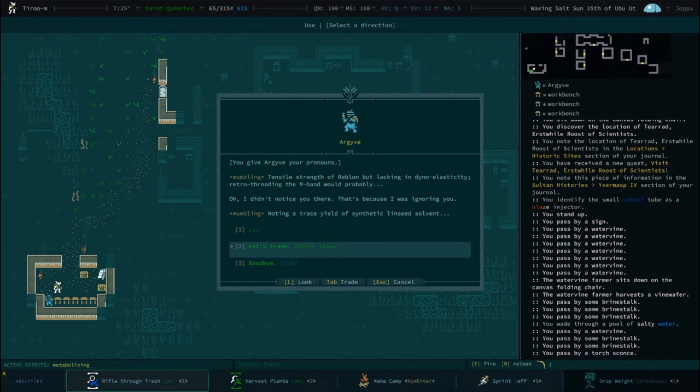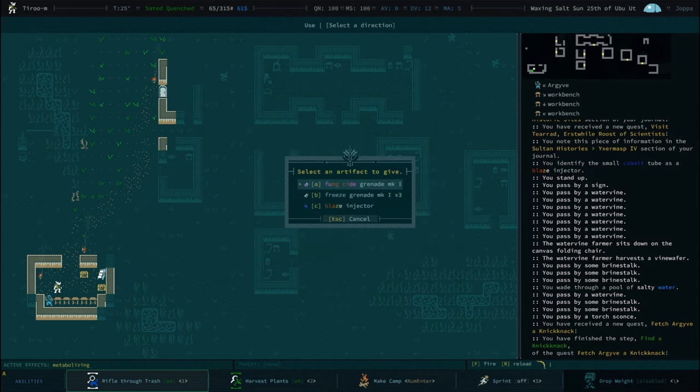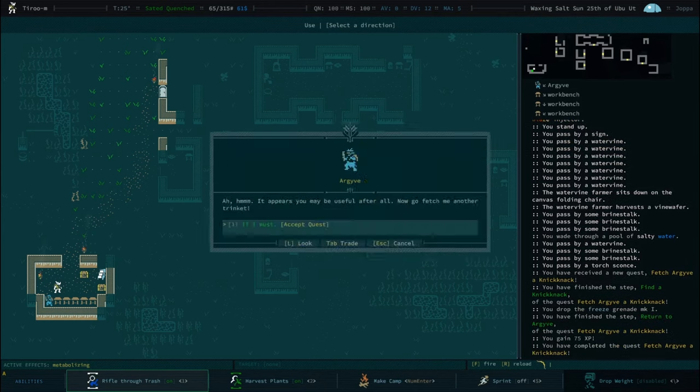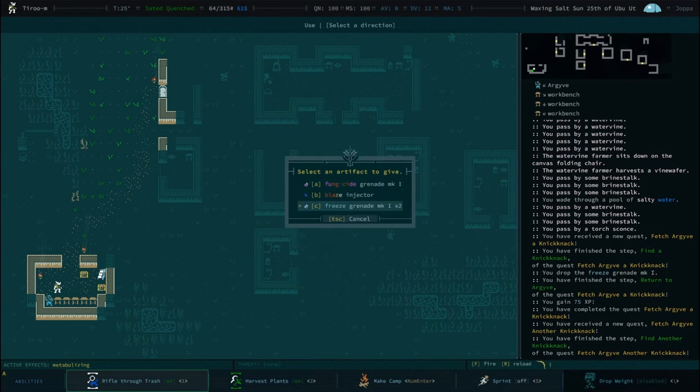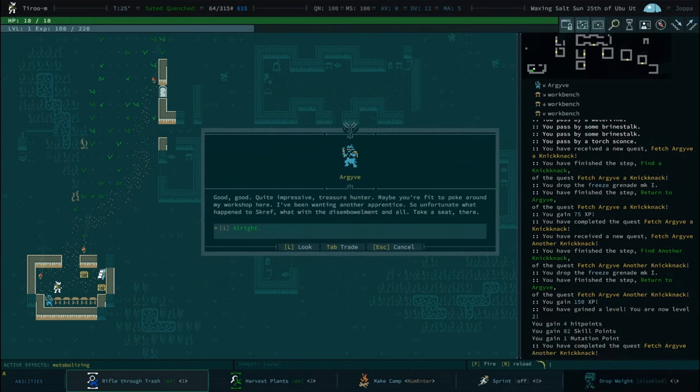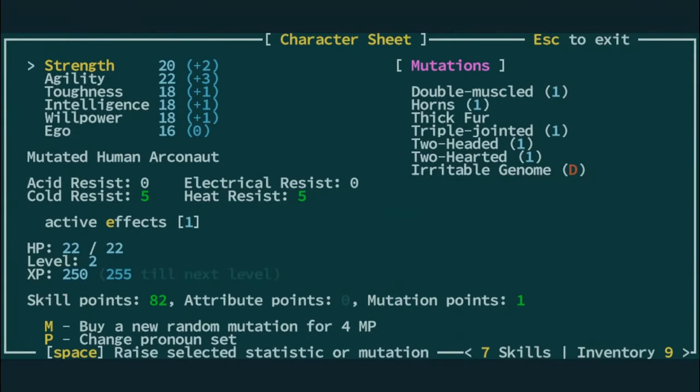I'm going to put a small epilepsy warning on this because it's going to be fast, and that's not a joke. I've played it fast — it's going to start out a little slow. Actually, I'm going to give him two freezes — you keep the fungicide? Yeah, just in the event that we find ourselves in a fungus jungle. Red Rock, it could be nice. We've got Two-Headed, Two-Hearted, Triple-Jointed, Double-Muscled — all three of these are the ones that add stats.